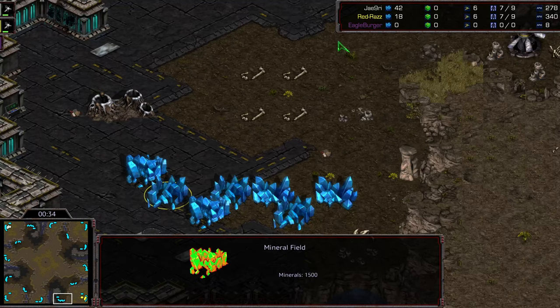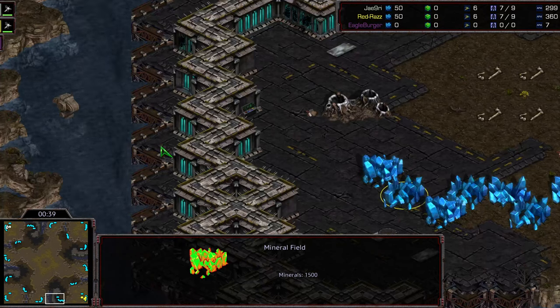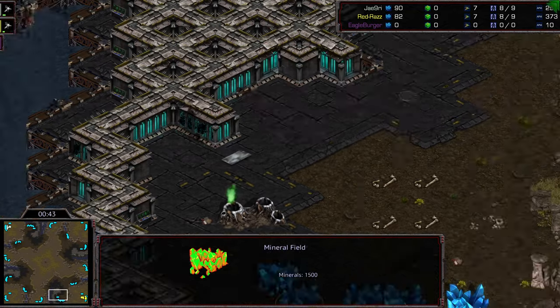Natural expansion down a ramp, although it's kind of an odd angling for the natural expansion — kind of a pocketed corner. You can see Mutalisk, for when Zerg is in play, can caress very easily over this wall.